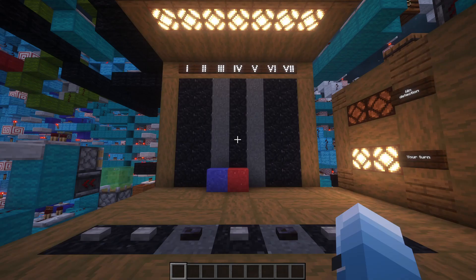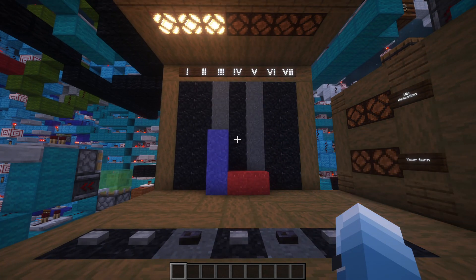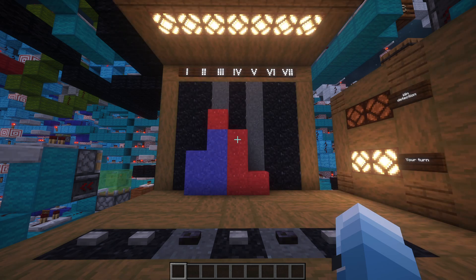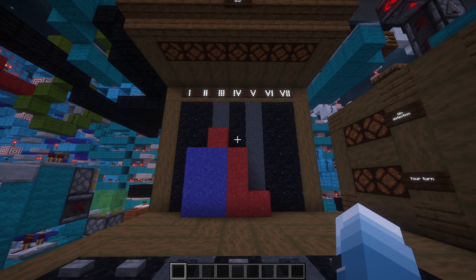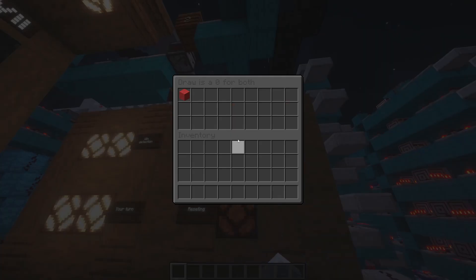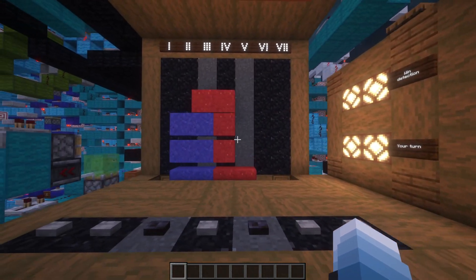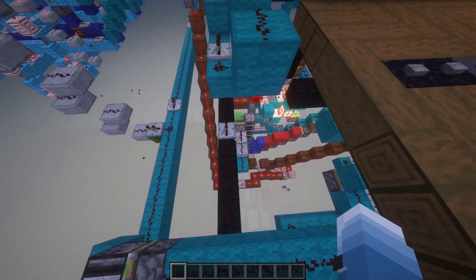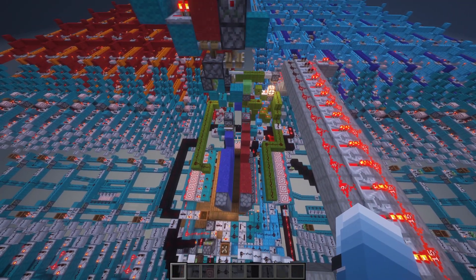Now that the bot has placed its checker, I will fast forward. Now the bot has to block or else I will win. Now the bot will play in this spot and win. As you can see there is a red concrete in the barrel. After the game is over you can simply reset the board — the concrete will fall down, get pushed over to a slime launcher, go up to the concrete sorter, and then be put on the corresponding side.